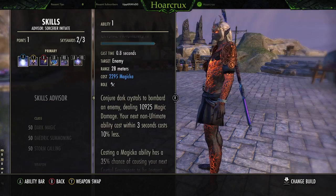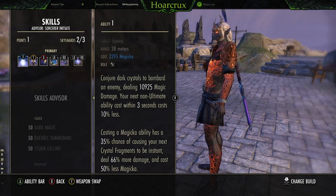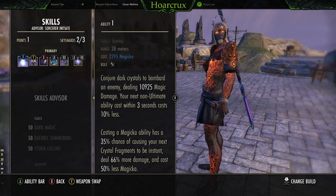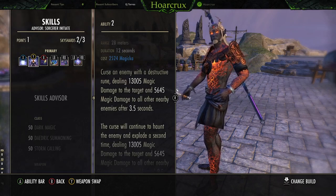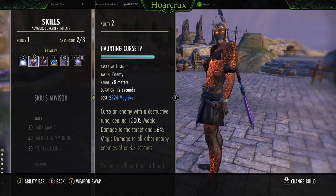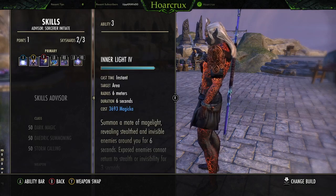Skill bar setup: Crystal Fragments — this received a little bit of a buff. You definitely don't want to hardcast this, but it can proc off itself, which is pretty cool. When you do get to use it, it decreases the cost of your next ability by 10%, which isn't a lot but it can help with your sustain. Curse Unchained — I wish this would do more damage or they'd rework it so it doesn't do an echo effect, but as for now it is what it is.